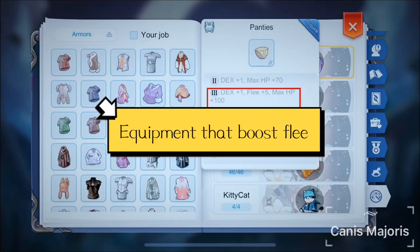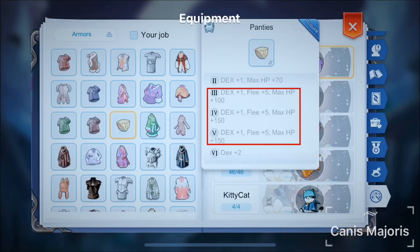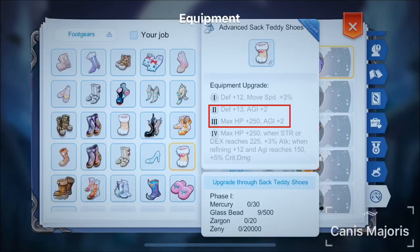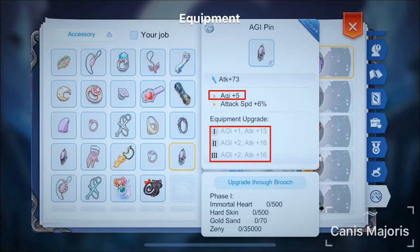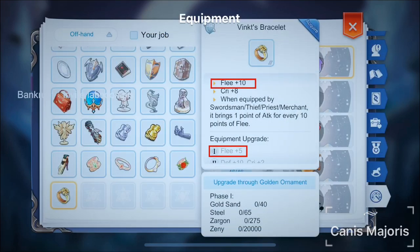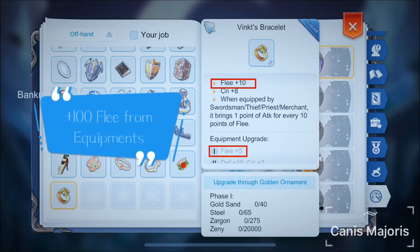If after doing everything above you still don't have enough Flea, you can consider the following options. Panties in Armor gives the largest Flea status, providing an additional 15 Flea when upgraded to Tier 6. Advanced Sack Teddy Shoes upgraded to Tier 3 gives 10 Agility. Agility Pin as accessories will give 10 Agility points when upgraded to Tier 3, and wearing 2 Agility Pins upgraded to Tier 3 will give 20 Flea. Small Ribbon will provide a further 20 Flea and is the largest possible Flea status that can be obtained from a headgear. For offhand, Fing Bracelet upgraded to Tier 1 will give 15 Flea. From those equipment mentioned, an additional 100 Flea can be obtained.